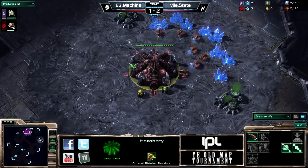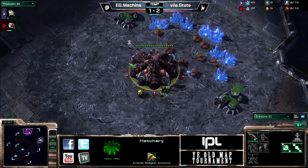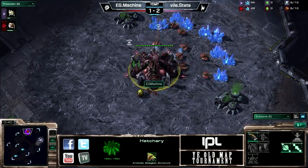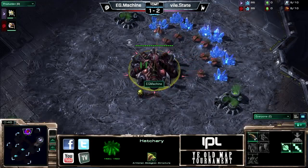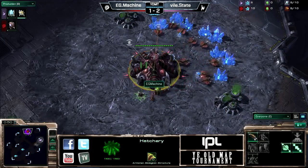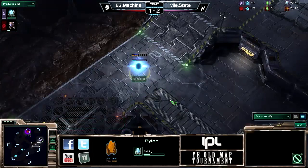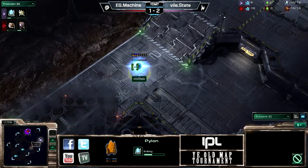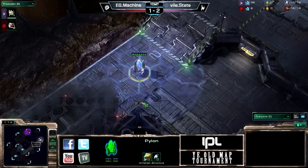Back in the day everybody was like, 'Oh, Scrap Station, it's such a Zerg map — they can take their natural and we can't do anything about it. They got a free base, we wanted to punish Zerg, Scrap Station needs to be removed from StarCraft 2.' These are things people said two years ago. State is gonna forge fast expand — you never saw it on this map because that wasn't a relevant strategy.